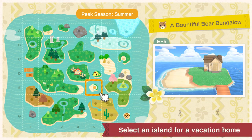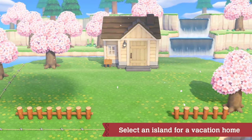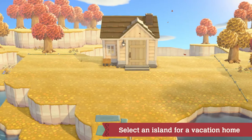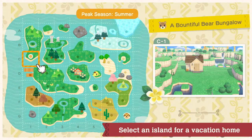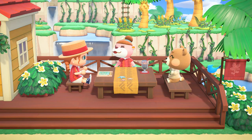First, select the island on which the vacation home will be built. Each island has distinctive features — yards, for instance, may differ from island to island. Pick the island that best matches the request, then head on over to the site.